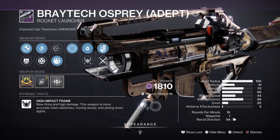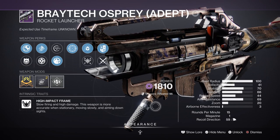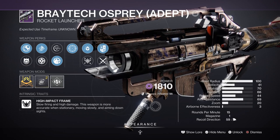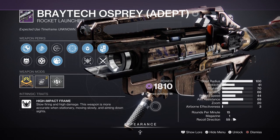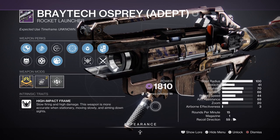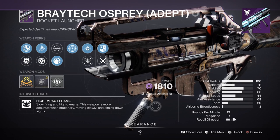For heavy, I have the Braytech Osprey Adept with Field Prep and Frenzy. Though a lot of people have been saying this weapon isn't that great this season, as there are other rocket launchers that are outright better in general, it does come with some interesting perks and stats worth the investment. My version has a 100 blast radius, which works out really well in high density environments with Field Prep and heavy ammo mods designed for increasing heavy reserves. If you want something easier to get, then the Red Herring rocket launcher from Witch Queen is going to be the second best option.